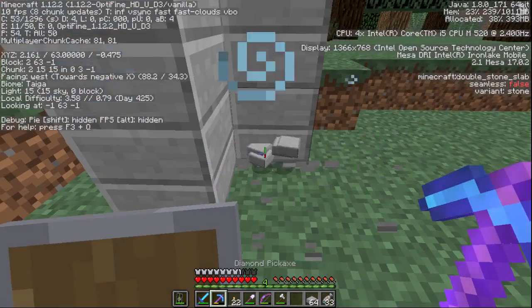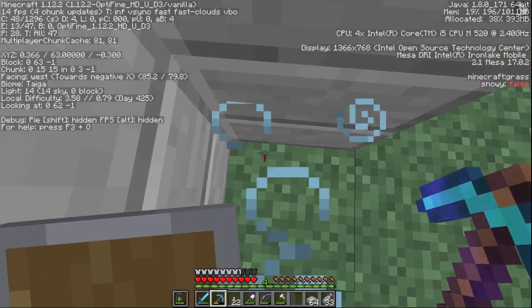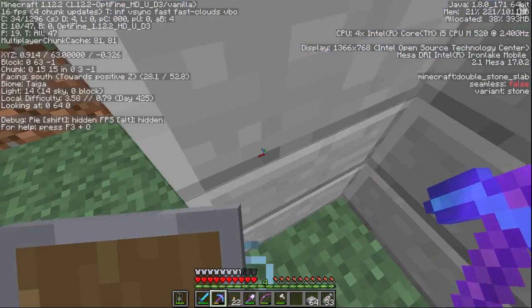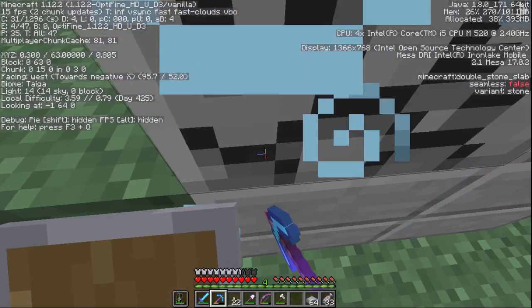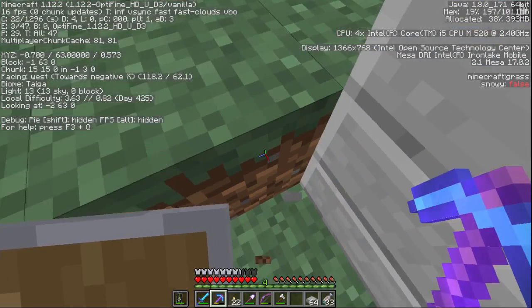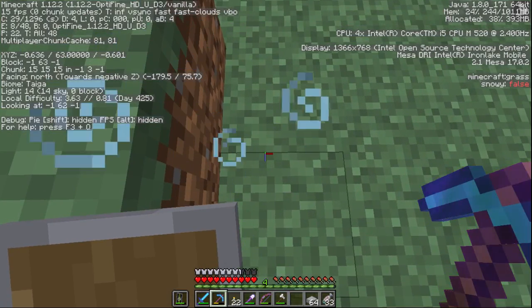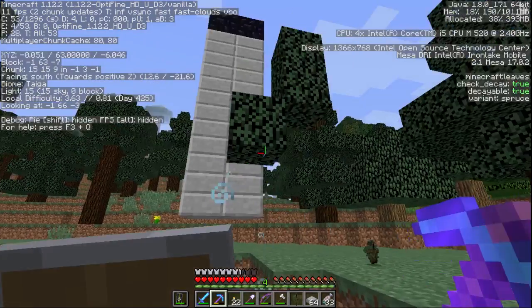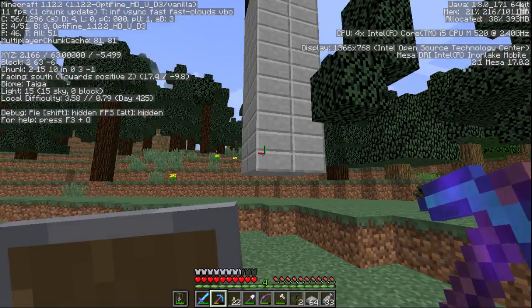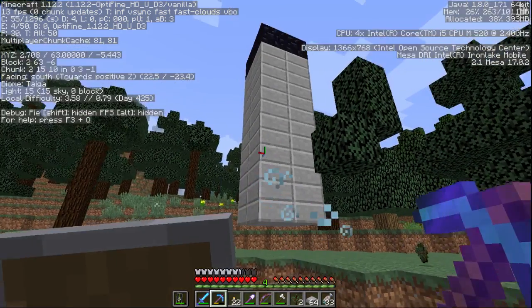If we bust open this thing, we're actually standing on zero, negative zero, and change. So we're now standing on zero, zero, and here is negative zero, zero, and here is negative zero, negative zero. It's actually cool that I broke this down — well, it's ugly as sin. I don't know why I chose to do it this way, but I did.